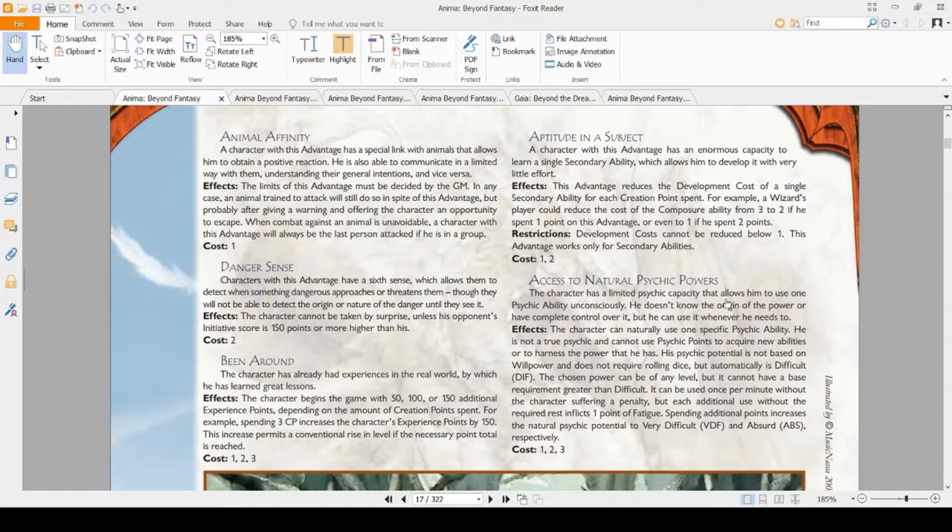Danger Sense is a great advantage if you want to be a bit of a power gaming character. If you have Danger Sense, you no longer need to take the Notice skill, because it makes you immune to being surprised by surprise attacks via stealth. The only way to still be surprised is if someone rolls 150 or higher on initiative. So as a power gamer, you can completely dump the Notice skill and be okay with guys sneaking up on you, because you will not get the surprise penalty.